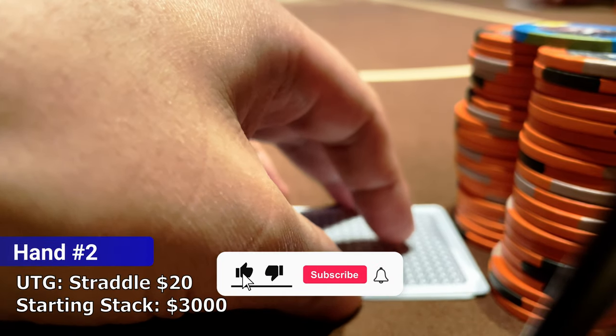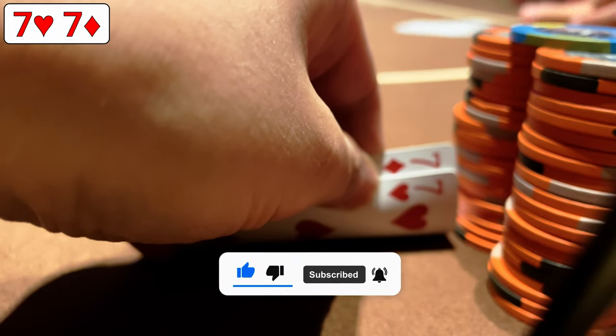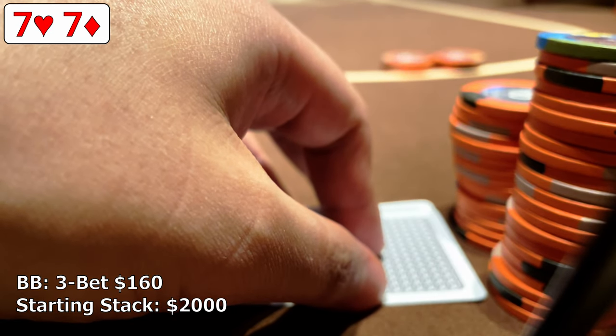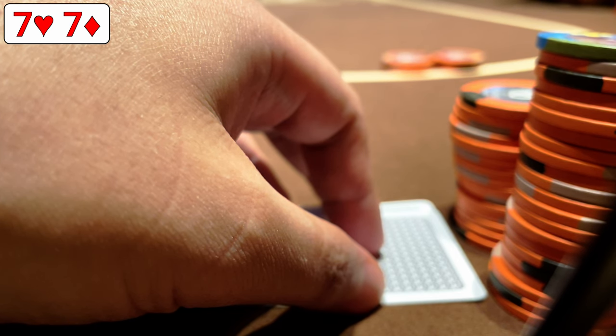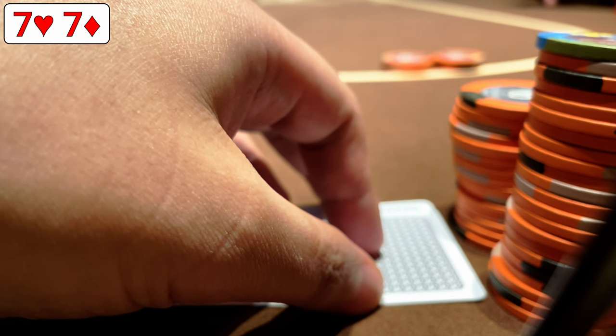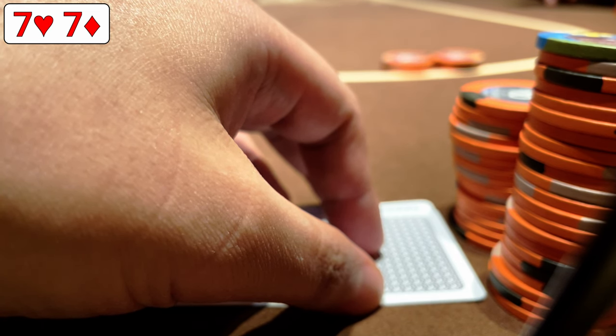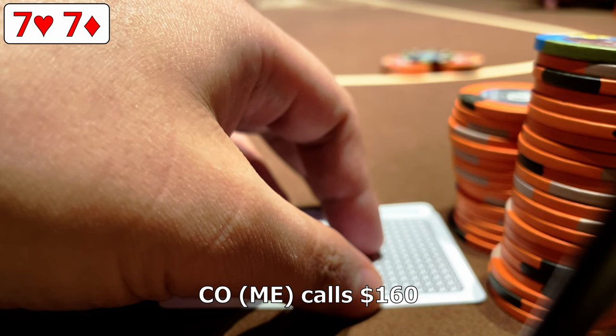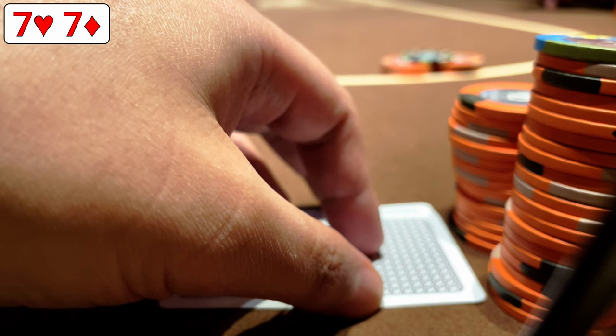In the next hand the straddle is on and action folds around to us in the cutoff. We look down at pocket 7s and make it $60 to go. The button, playing the short stack, makes the call and the big blind 3-bets to $160. We're playing $2,000 effective with the big blind — an interesting spot. This sizing is a little unusual; $160 portrays something of a middling-strength hand, something like a small pocket pair or suited broadways. Action is back on us and it's a pure call given the button is still left to act. With all that said, the button tanks and ends up making the call.